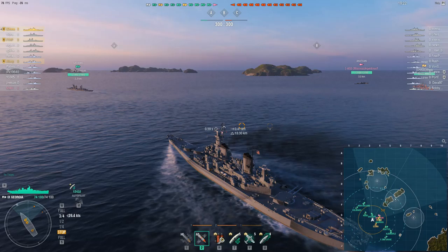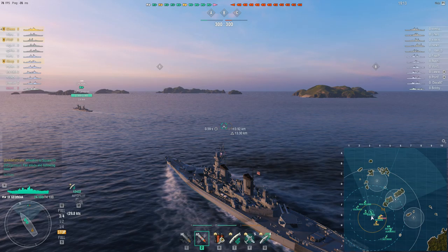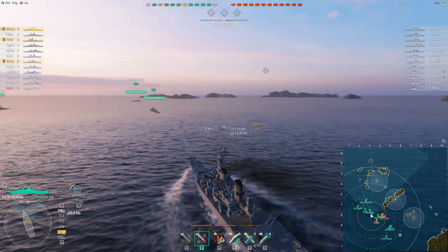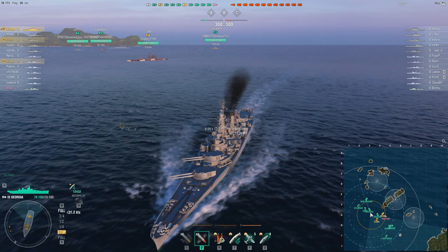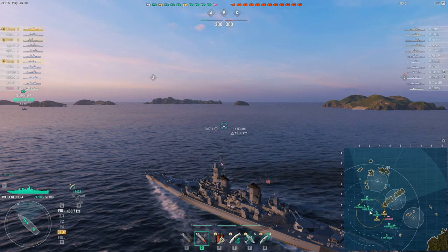Hopefully during the course of this video you'll have a better understanding of how to make these ships work. The key thing first of all about any secondary build is to have an appropriate captain. This generally means at the very least you're going to want a 14-point captain taking Advanced Firing Training and Manual Secondaries. With the additional four points I personally would take Concealment Expert, because that will help you get into position, though some people argue for Fire Prevention to reduce fire damage from HE-spamming ships.